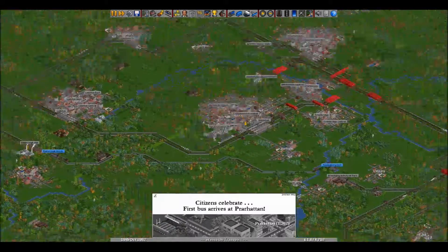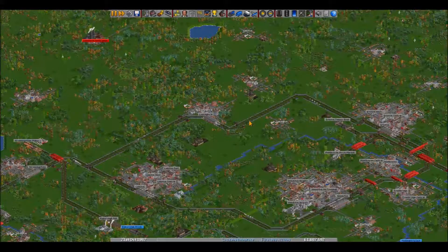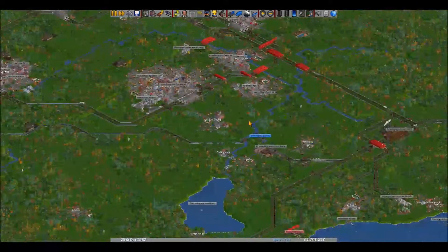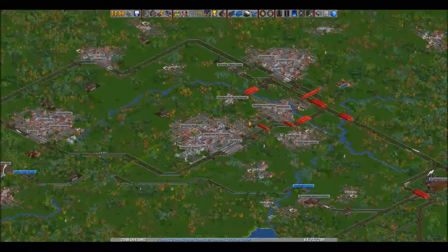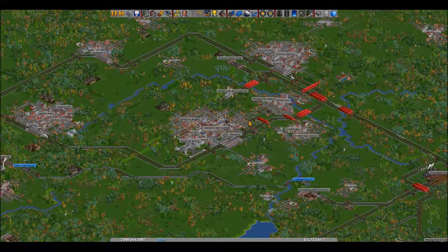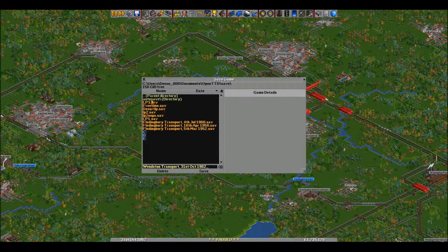I'm gonna end the video here for now. Next time we're probably gonna do more of the same — maybe more passenger lines. Holy shit, look at this road — oh my god. Yeah, we're probably gonna do more passenger lines and maybe take a look at the industrial stuff we've got going on as well. All in due time — see you guys then!